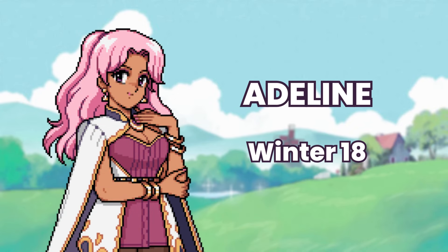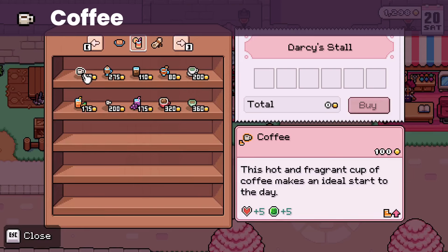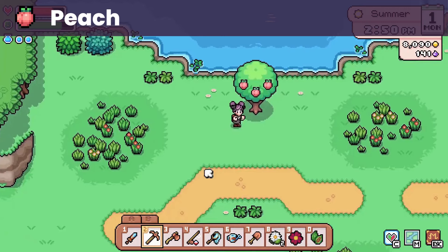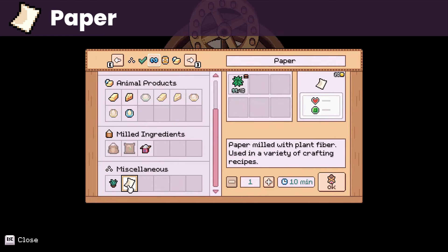Next up is Adeline, whose birthday is on winter 18. She loves middle mist, a spring forageable, and coffee, which you can buy at the Saturday market. She likes tulip, a spring flower, and lemon and peach, fruits that you can forage. She also likes paper, which you can buy from the general store, but you can also make it with a mill using fiber.